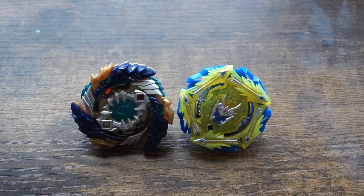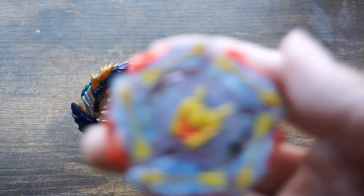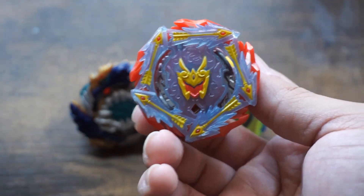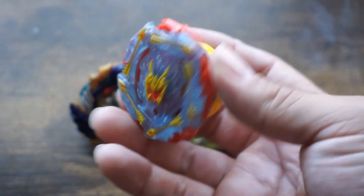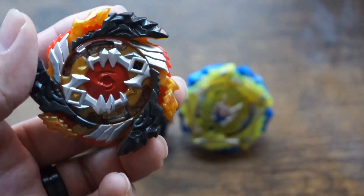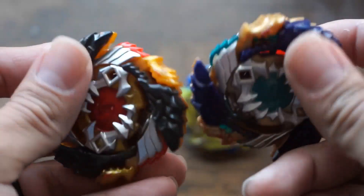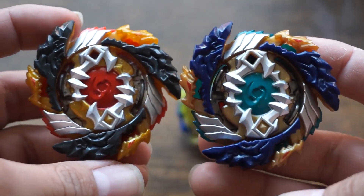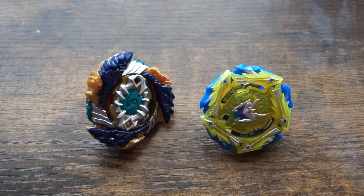Comment down below right now — who do you guys think is going to win, stamina or balance? Let me show you real quick: this is the other Rudr we have. If you guys haven't seen the video when I unboxed this guy, he turned out to be freaking insane — his performance was super good. And here's my other Fafnir. The difference is basically just the color of the pieces. Which one looks cooler? I think the color scheme on this one is pretty sick.